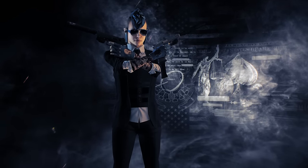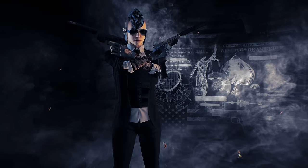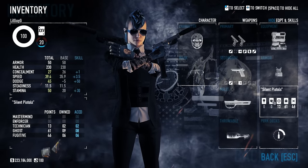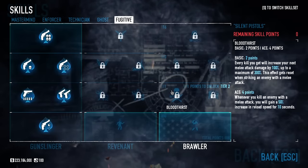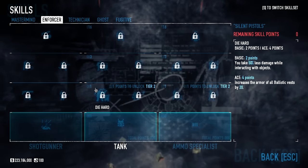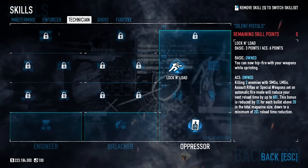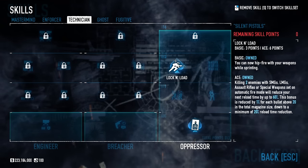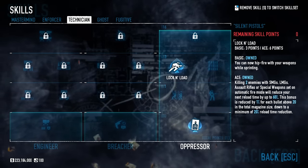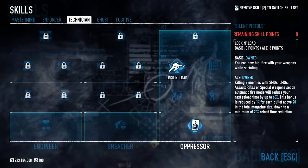We're going to get right into this pistol build. I was going to do just two builds but kind of the same build with two different aspects to it. The first build I'm going to show is a pistol build with silent killer and no inspire, because you don't have enough points to have inspire for this build. It's a damage build really — I'm going to be the damage dealer for the team. I've only put two things into technician: steady grip and lock and load.